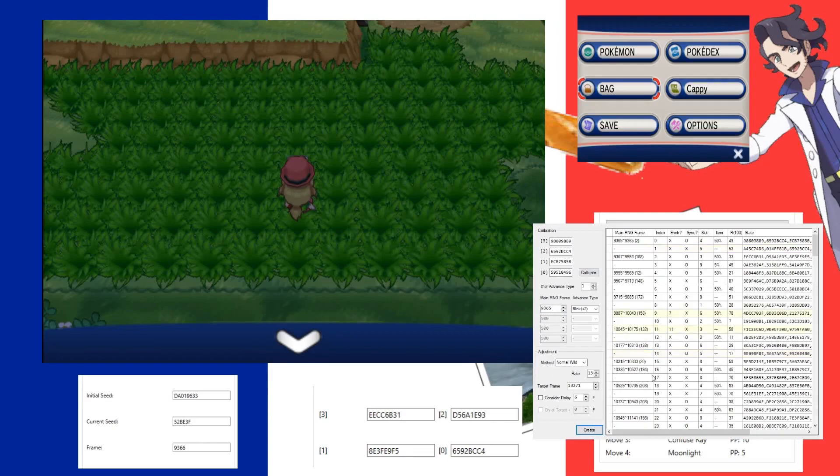Now let's go to our target: 13,271. And 13,271 definitely falls within this range. We've got the right index, so this should be a Volbeat encounter. You did it — now that you've got your shiny frame inside your encounter window, all you have to do is advance, close the menu 10 frames before your target, turn, and hopefully profit.